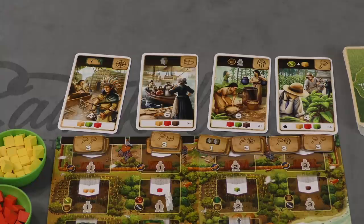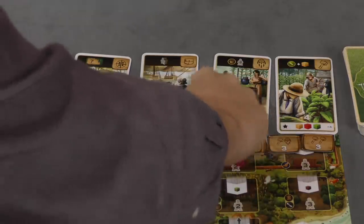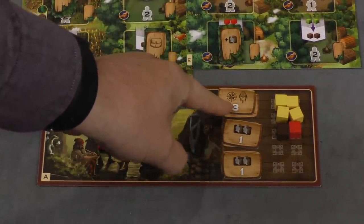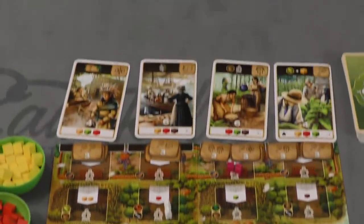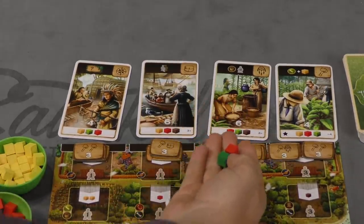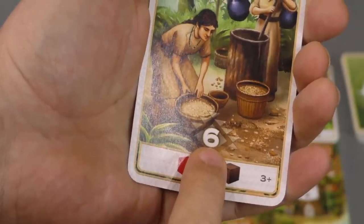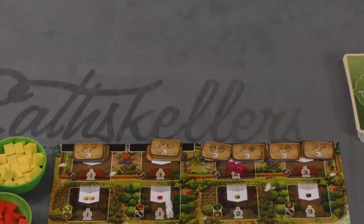Players can also place workers on forts. When you do, you can take the bonus tile attached to that fort — or the top tile of a stack — and add it in front of you. You can only hold a maximum of three bonus tiles, so once you take your third, you're stuck with those for the game. Players can also pay resources to take a card; at the end of the game, cards give you points and a bonus. There are four different types of bonuses.